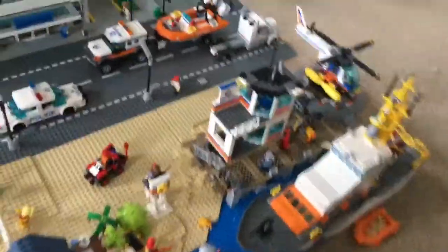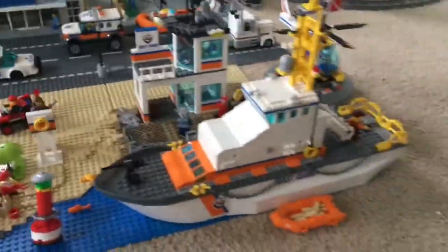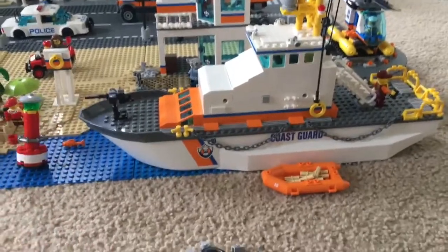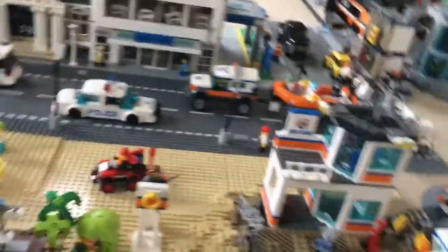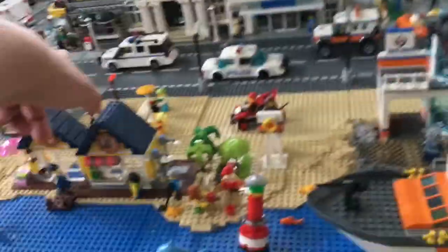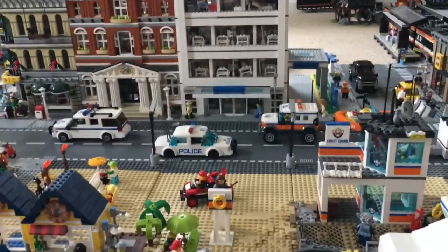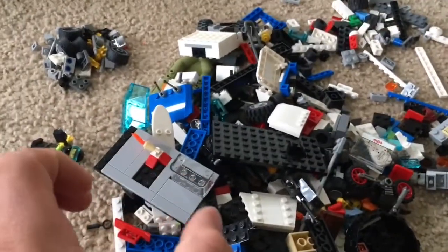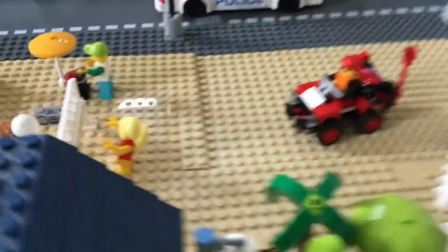One noticeable difference past the kayakers is the Coast Guard headquarters set up right here on the waterfront. I had taken the ship apart and rebuilt it into something of my own — I'll do a separate video on that later. Another change was with the road: it used to be two big 48x48 gray base plates, and now it's two 32x32 road plates plus one cut in half, plus a three-way intersection, and I also have a helicopter pad.